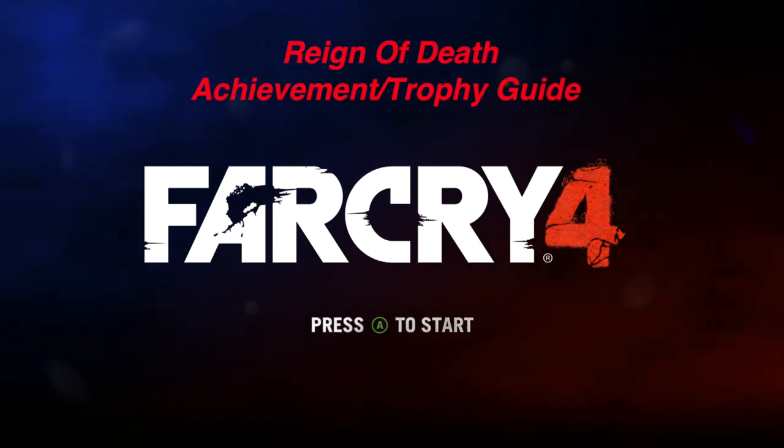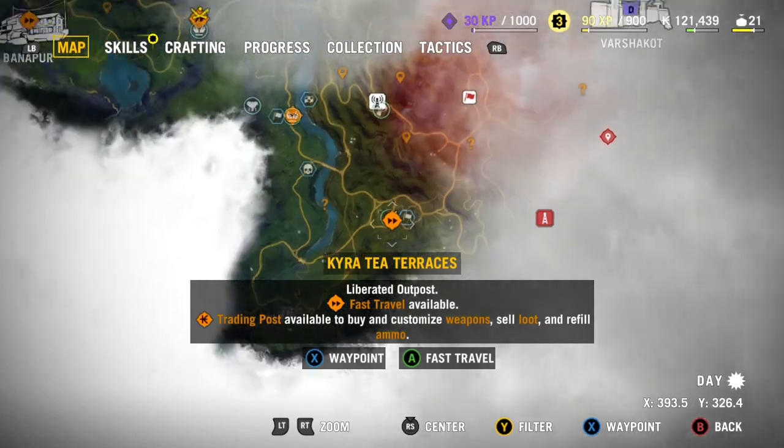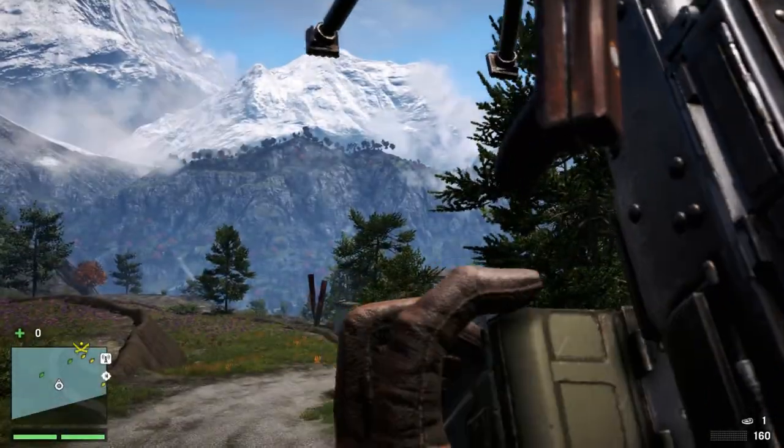What is going on everybody, my name is Colton. I'm playing Far Cry 4 and I'm going to show you how to get the Reign of Death achievement/trophy. You want to go to the Karatee Terraces — this is an outpost, probably the second outpost I went to, not counting the story one.